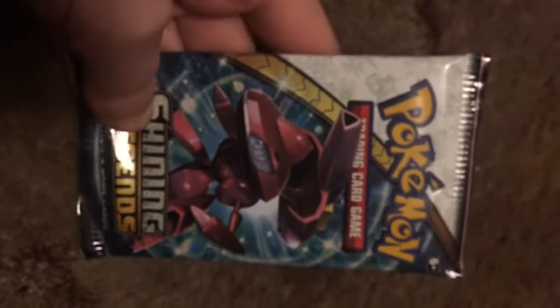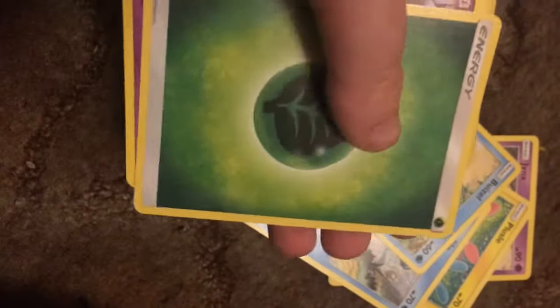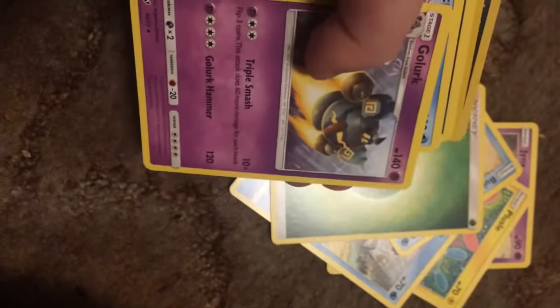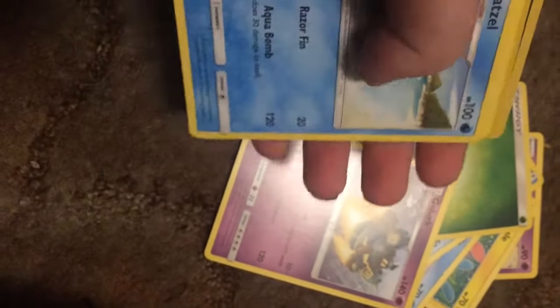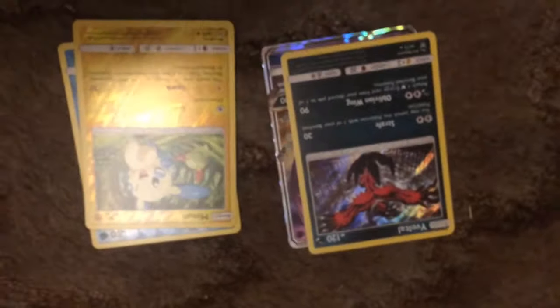Let's open this pack next. Jixx, Plustle, Mewtwo, Torkat, Torkat, Toto Dial, Weasel, Leak Energy. I don't know what the Pokemon of Hazel is. Scrafty, Minen, Reverse, and the rare is a Young Fever, and it goes in the pile.